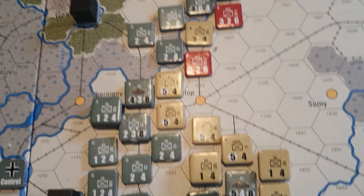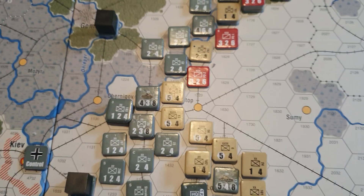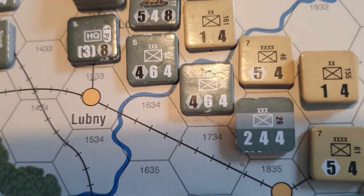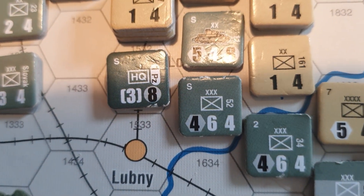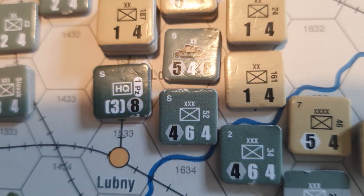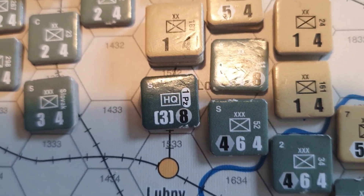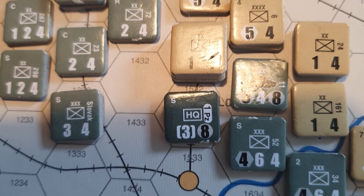Another important unit is the HQ. The HQ has a mechanized movement, and it also has a number in brackets — that is the command range of the HQ. During an activation of that particular formation chip, it can activate every single unit within its command radius.